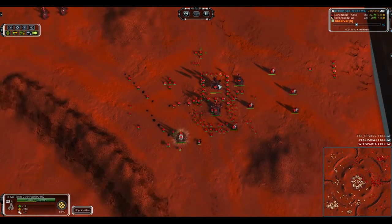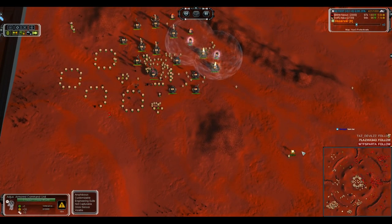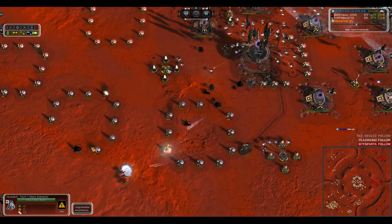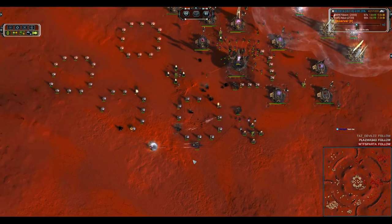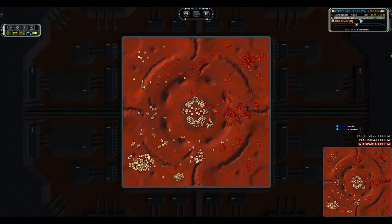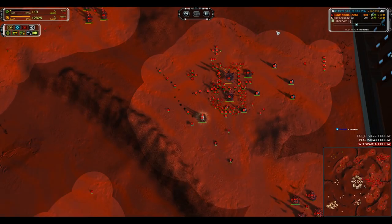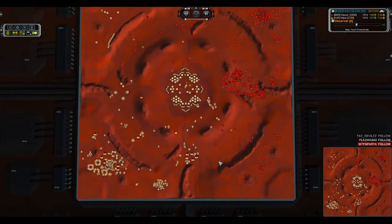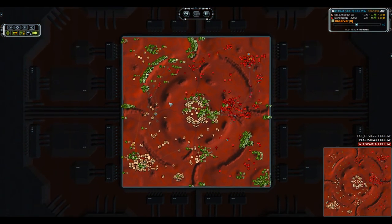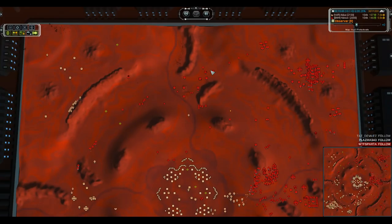SAMs going up on the front just in case. T3 air factory upgrade is going down thanks to the T3 energy. Ilshivas were able to move through on the back — two T2 mass extractors killed, starting to eat through some power, but Othams will stop that. Ajax is down to 104 income, and Nexus is up to 145 thanks to T3 mass extractors coming online. On reclaim: 48,000 for Nexus versus 60,000 for Ajax — a 12,000 mass advantage for Ajax.